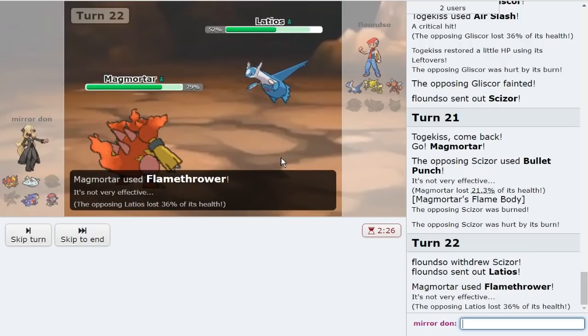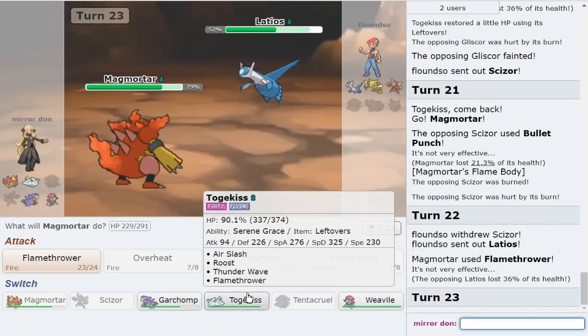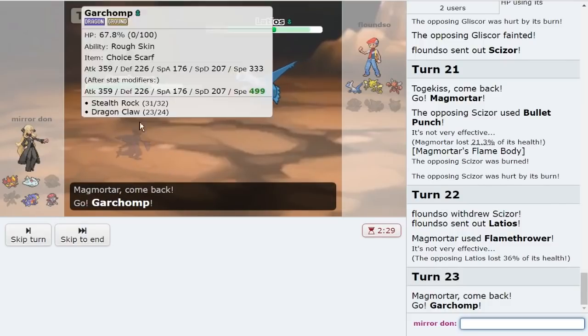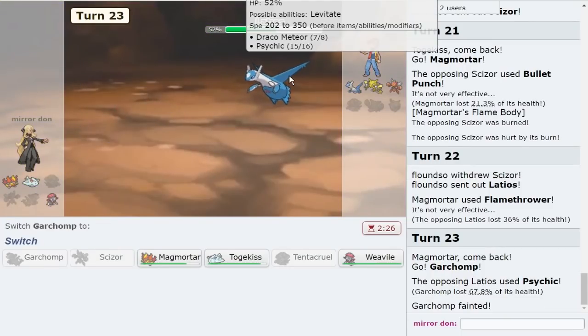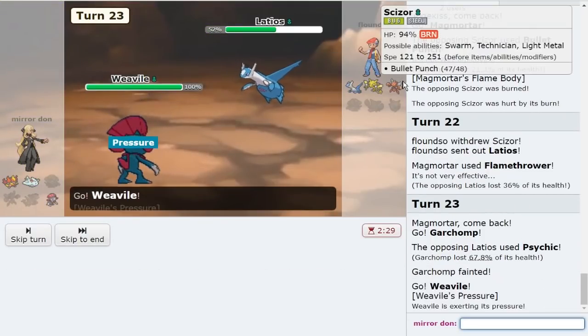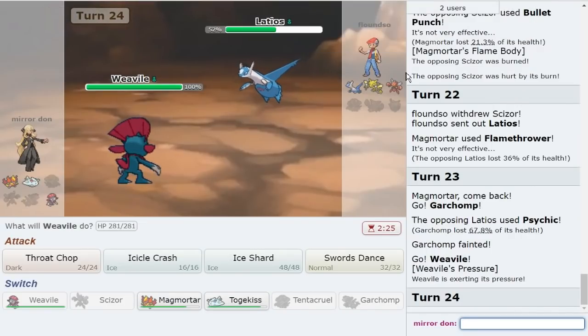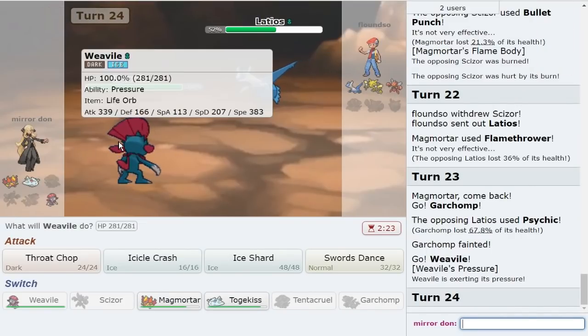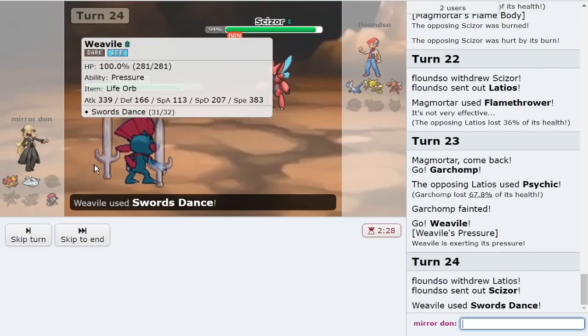Togekiss cannot be beaten, period — in this game. They never Draco. If they Psychic, that's fine — that gives me Weavile. That's a free Weavile. Honestly, I think that if I SD up, I win the game, because they can't kill me with Scizor. And I win the game with Togekiss plus that.